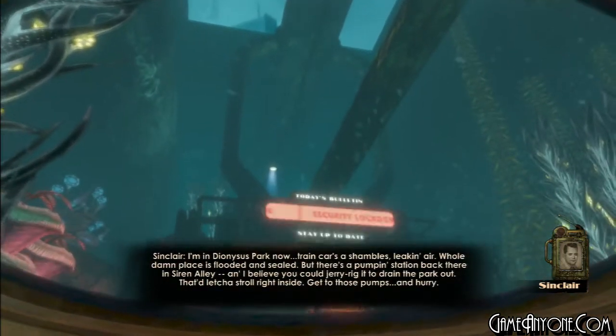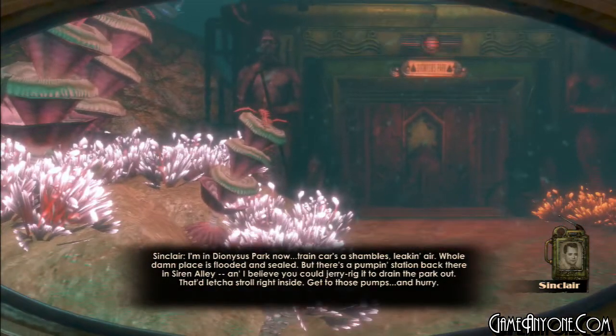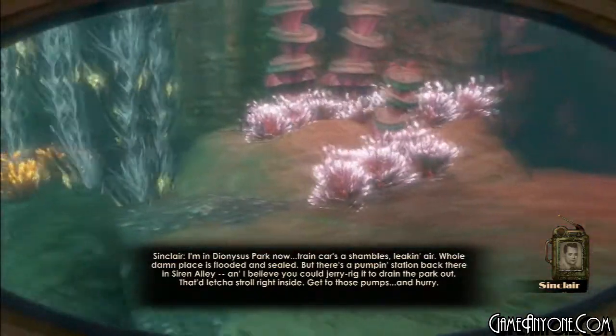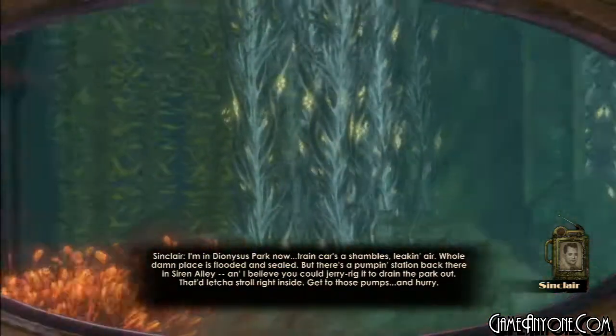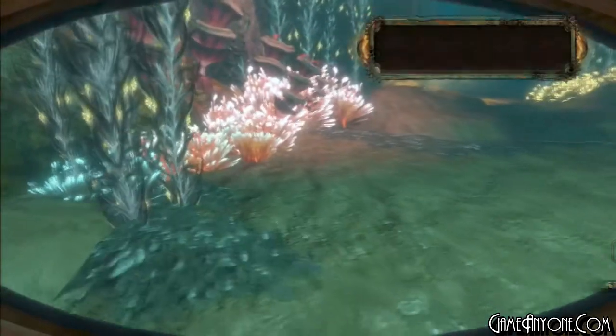I'm in Dionysus Park now. Train cars are in shambles, leaking air. The whole damn place is flooded and sealed, but there's a pumping station back on Siren Alley. I believe you could jerry-rig it to drain the park out — that'd let you stroll right inside. Get to those pumps and hurry.